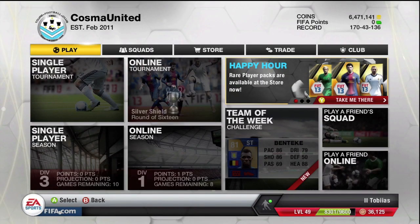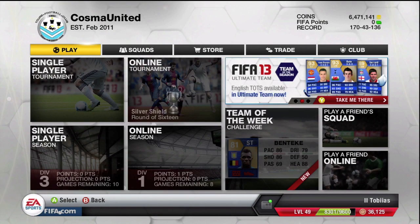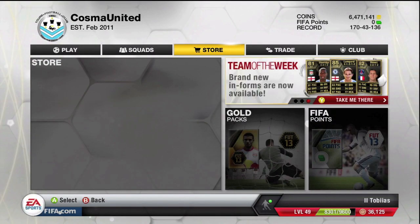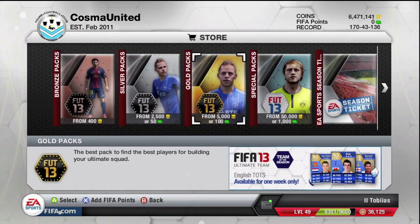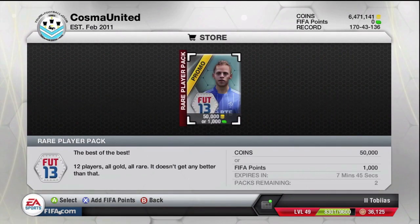What's up guys, Tobias here and welcome to, as you can tell by the title, today we are going to be opening the 50,000 coin pack which EA has actually released as it is happy hour and they are literally expiring in 8 minutes. So I've got to get this done quick. We're going to have a look at the pack. I'm not too sure what they include but I do know that you're allowed to open 2 of them and they do cost 50,000 coins, which is the most expensive pack that EA have actually released so far this year.